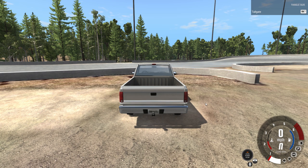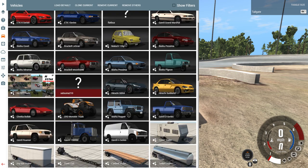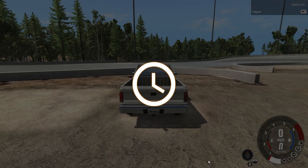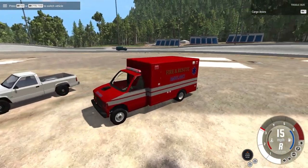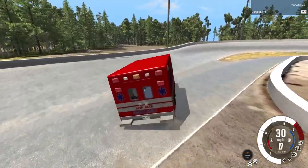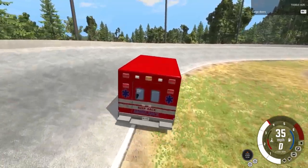We're going to the vehicles menu to spawn in another van. Thinking derby van A - let's go with that. Derby Van A has spawned me in an ambulance! Well, we're going to have an ambulance in it then - ambulance banger. It's basically a van isn't it? These days they get ambulances out at van bangers all the time.